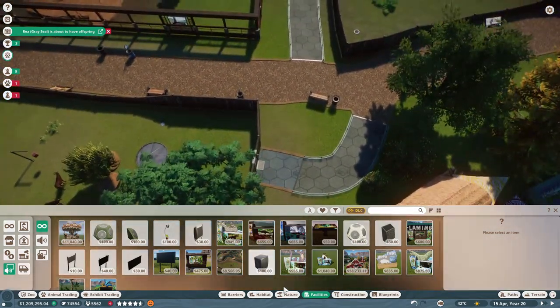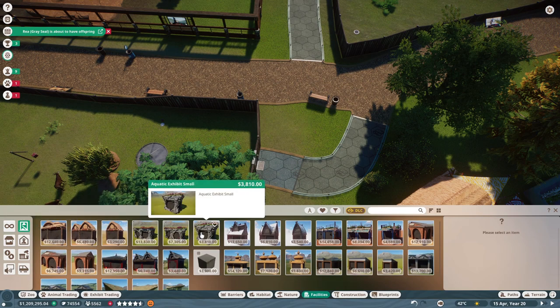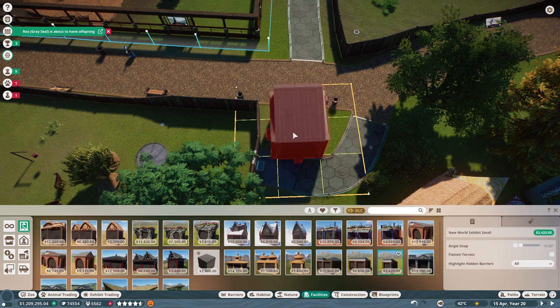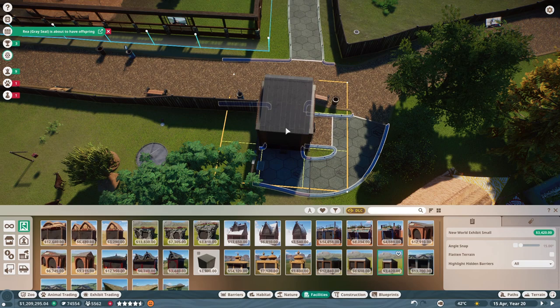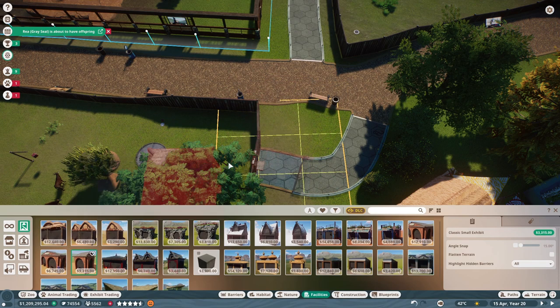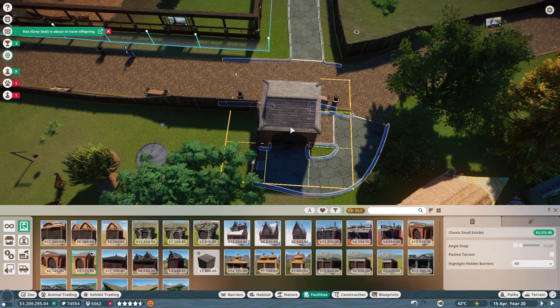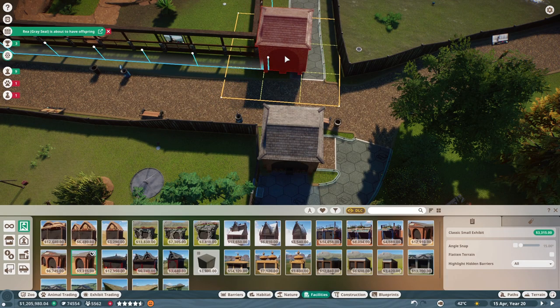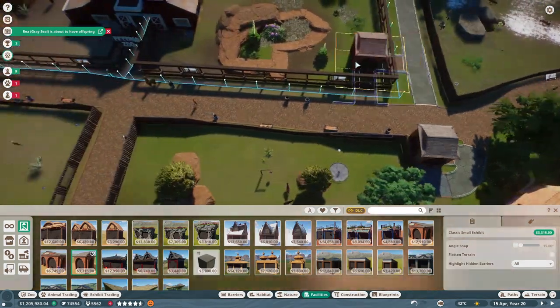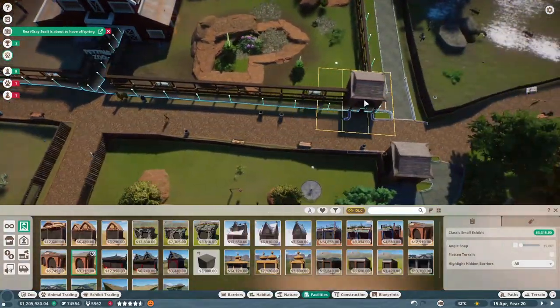I decided my petting zoo needs iguanas — because that seemed like an animal they could take out of their cages and let people interact with. So the petting zoo is going to have iguanas. I had to find a place for them though, because it's a very tight fit.